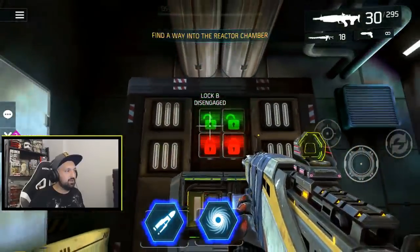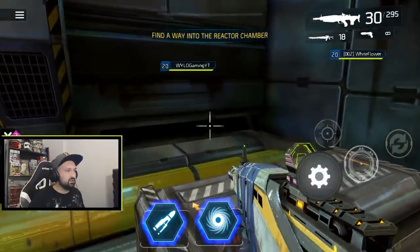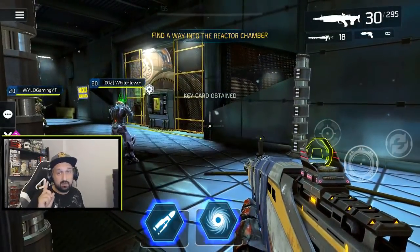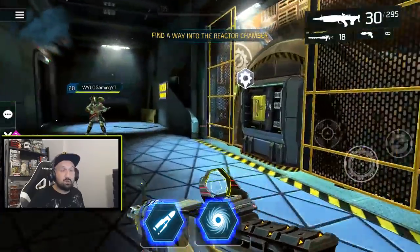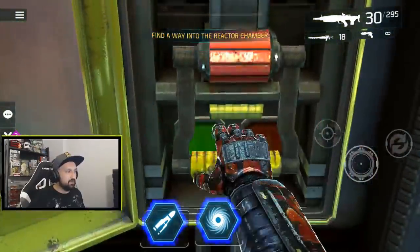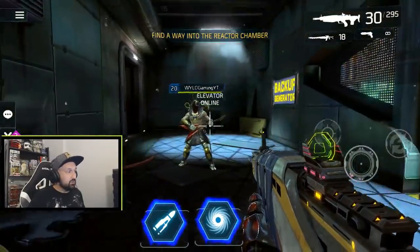Now you're halfway done — A and B are down. You may see the key card here, but it's just one of the spawn locations; there's only one key card but multiple possible spawn locations. Now let's activate the power to the elevator — elevator is online.